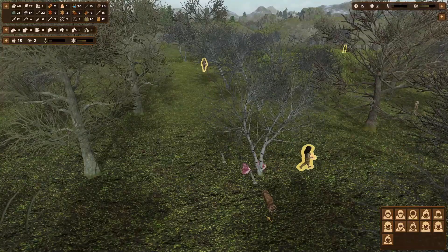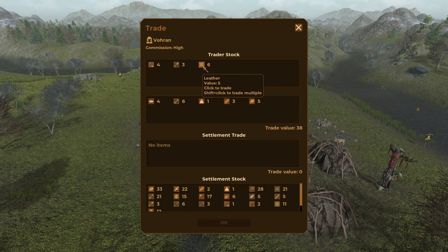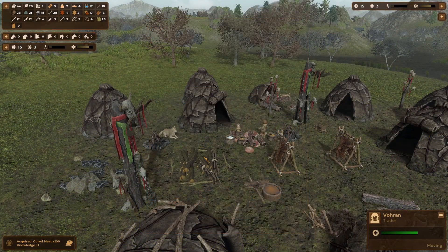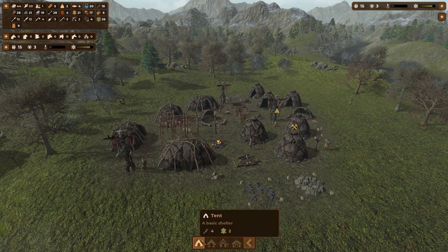There we go. We didn't get a lot from him. Take the bread, take the bone, take the grain, take the cured meat, take the leather. Bone harpoon. Take all that stuff. It's probably about time we can build another residence.